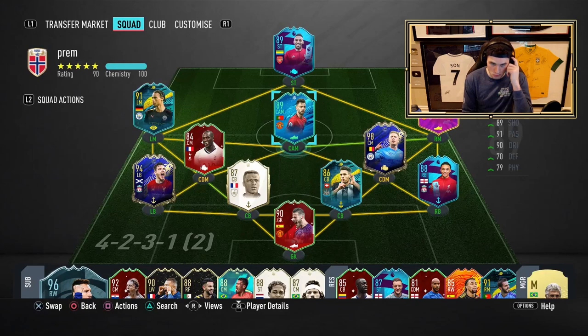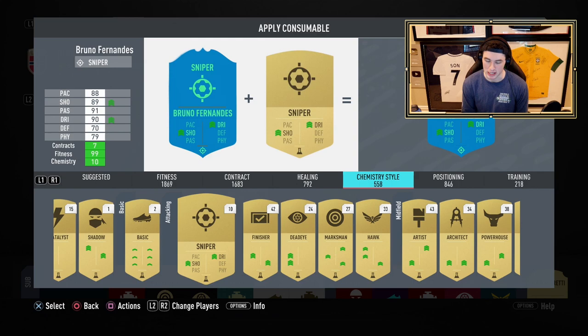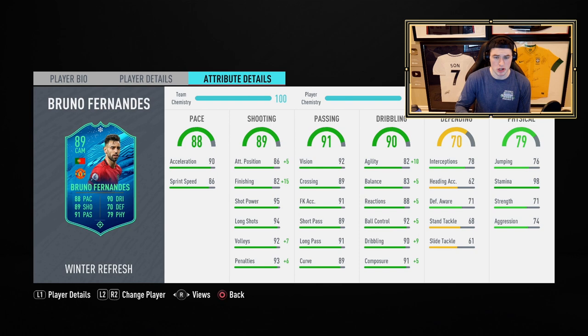What we're doing with this card, we are 100% applying the sniper cam style. We need to boost the finishing and the agility and balance — we have to. With the sniper cam style we're talking 97 finishing, 91 attack positioning, 99 volleys, 99 penalties, 92 agility, 88 balance, 93 reactions, 97 ball control, 99 dribbling, and 96 composure. This chemistry style should help him feel a little bit more responsive, and that's the goal — making sure these guys feel good when you're playing in delay because you don't know what gameplay conditions you're heading into.